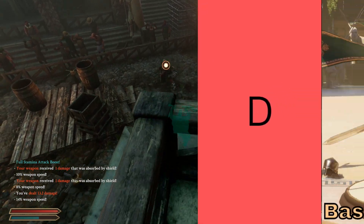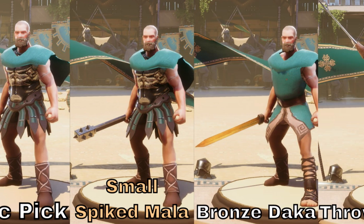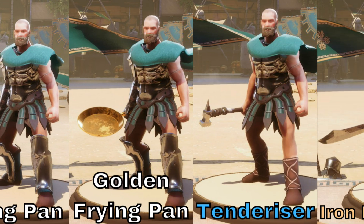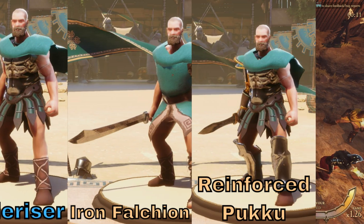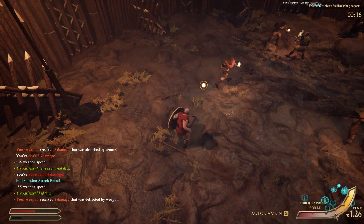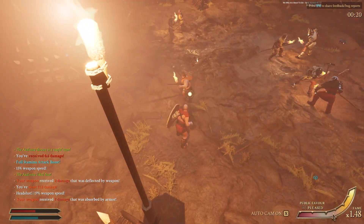Next up is the D tier, and these weapons are still pretty bad. These are the kind of weapons you'd see early on in luck of the draw, and there's just nothing to really like about any of them. Like the last tier, it's lots of shorter and straighter weapons that aren't good for fighting shields. You would think that the basic pick and tenderizer would be okay at getting past shields, but they're both so short and have such small striking points that they actually aren't very good for it.